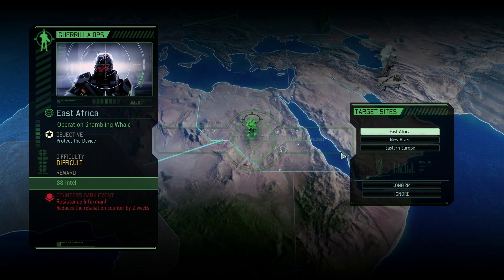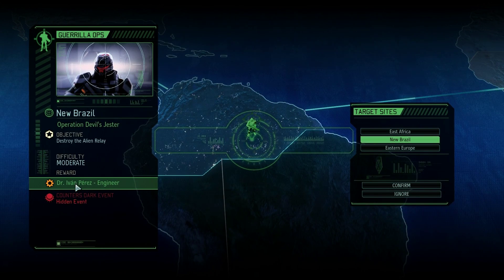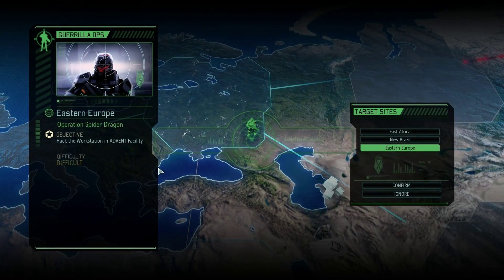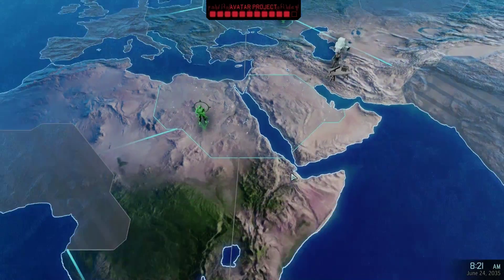What have we got? 88 intel - that'll reduce retaliation counter by two weeks. We can get an engineer here, and that counters a hidden event. That's only moderate - could be quite a good one to do. Or this one where we can get a scientist - that counters the dark event major breakthrough. Hack the workstation in Advent. I'm going to go for that, definitely.